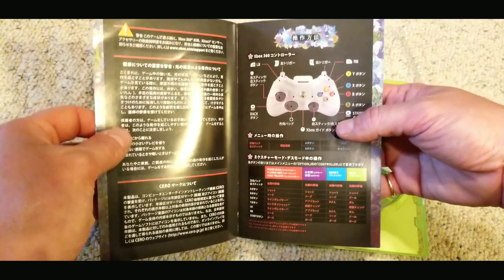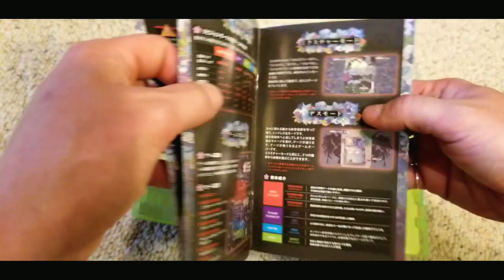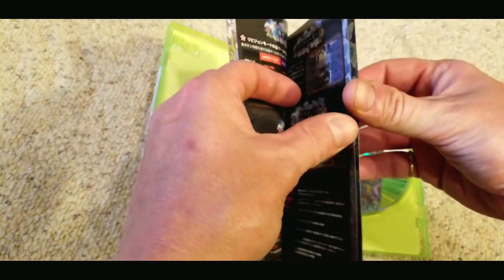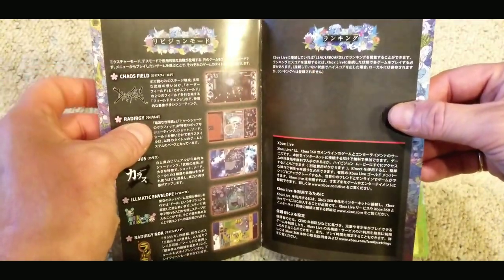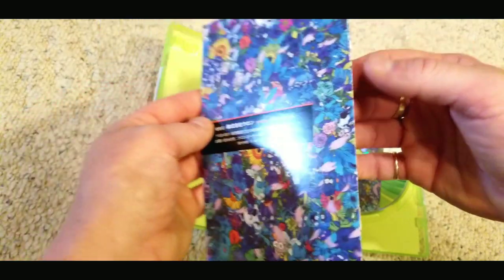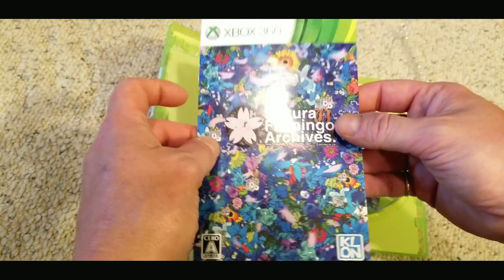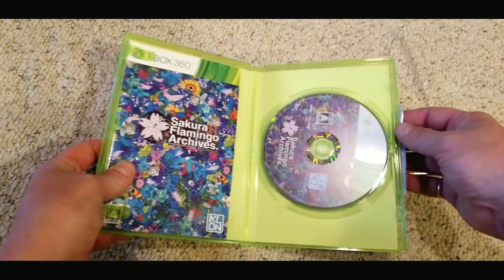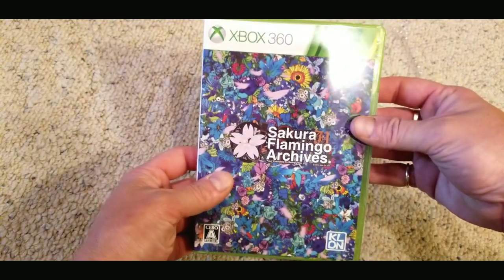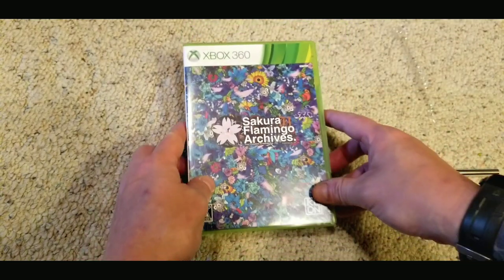Three of those games were released on the Nintendo Wii in what's called the Ultimate Shooting Collection — in Japan it was the Milestone Shooting Collection, which is what they should have called the 360 release. That collection had Chaos Field, Radirgy, and Karous. Then there was a Milestone Shooting Collection 2, only in Japan, which consisted of the same five games we have on Secura Flamingo Archives.